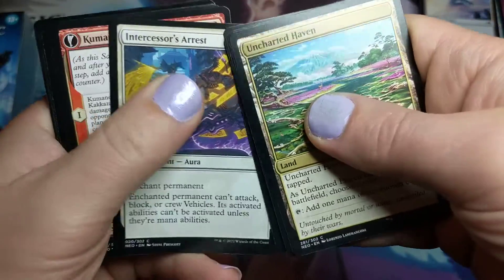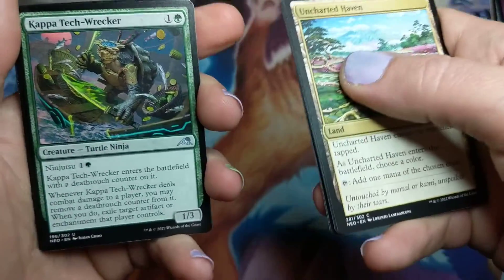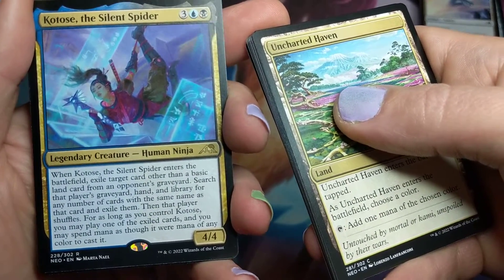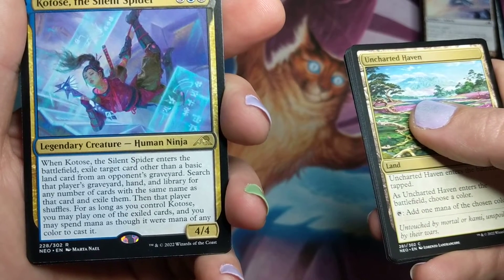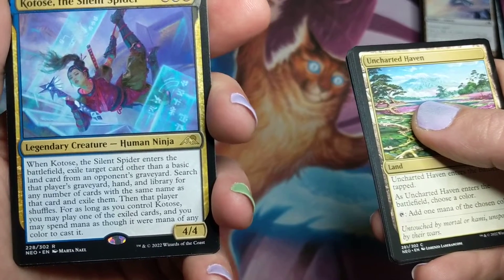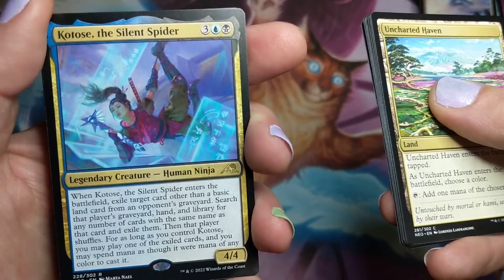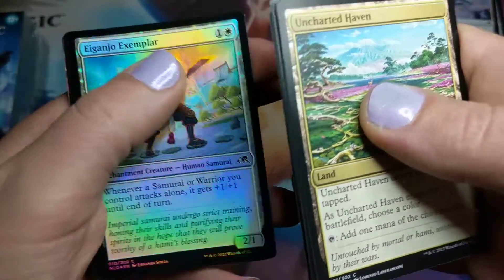Moon Folk Samurai. There are always so many variations of the cards — sketch art, showcase art, borderless, and now just random variation art. Kotose the Silent Spider — there's so much text here. When Kotose the Silent Spider enters the battlefield, exile target card other than a basic land from an opponent's graveyard. Search that player's graveyard, hand, and library for any number of cards with the same name as that card and exile them, then that player shuffles. For as long as you control Kotose, you may play one of the exiled cards and you may spend mana as though it were any color to cast it. Not a commander card. And a shiny Ganjo Exemplar — sweet.